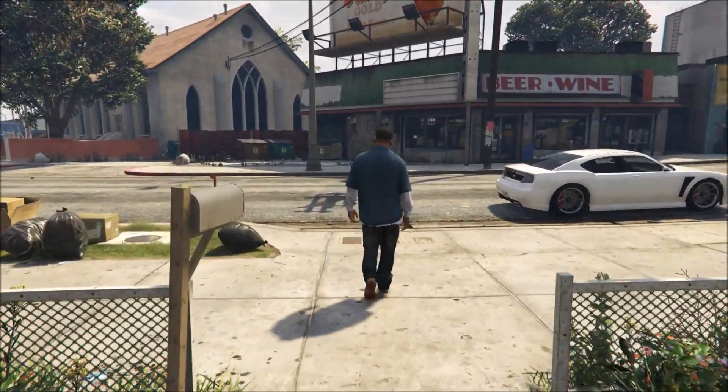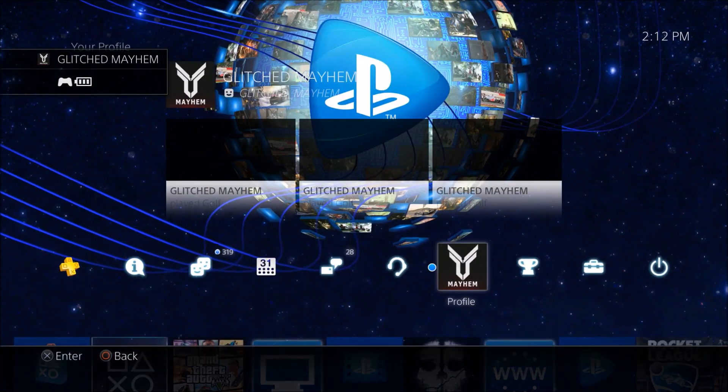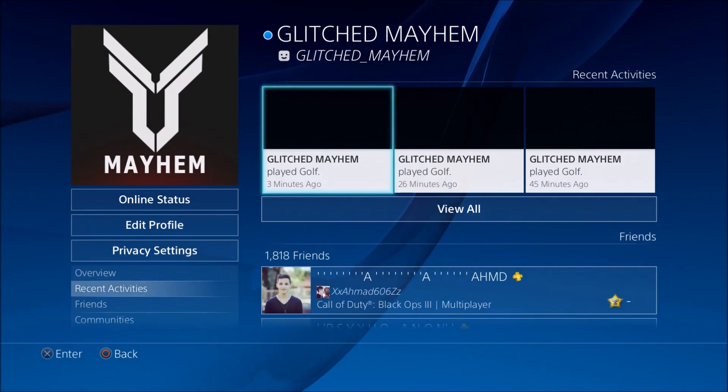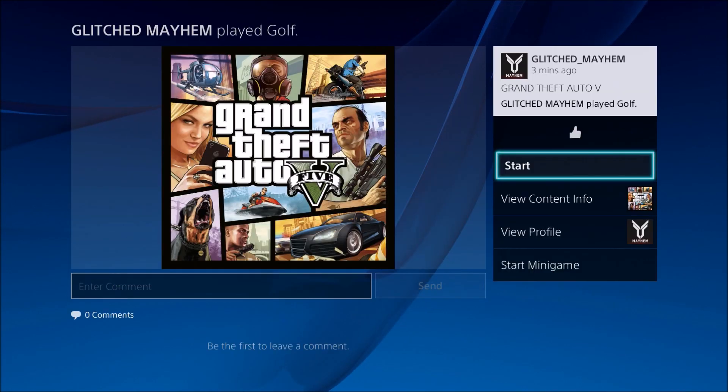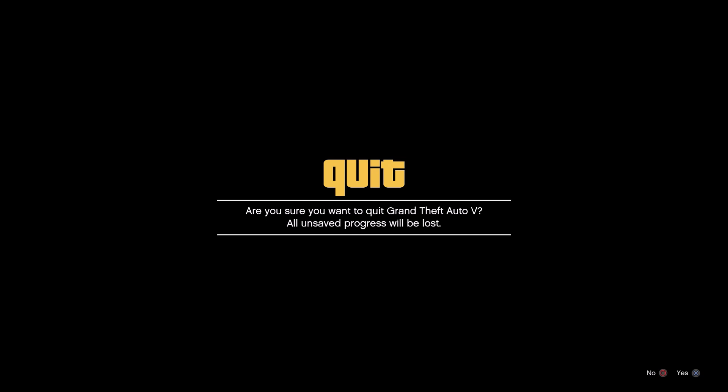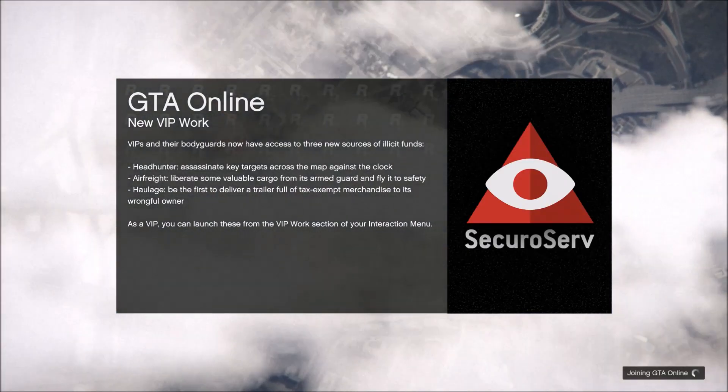When you're back in single player, go to the PlayStation dashboard, go over to your profile, then go to your recent activities, find the play golf tile, then click start minigame. Once you start the minigame an alert message is going to come up saying are you sure you want to quit — click yes and it'll take you out of the Grand Theft Auto offline session.